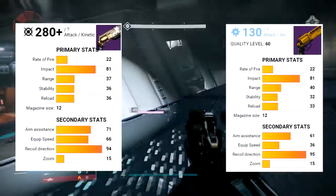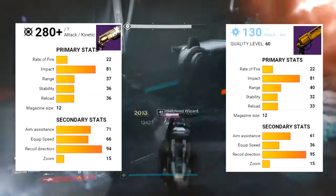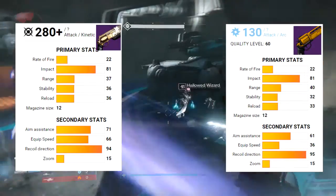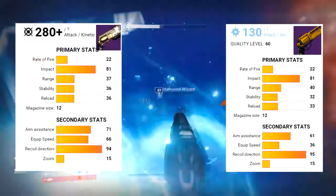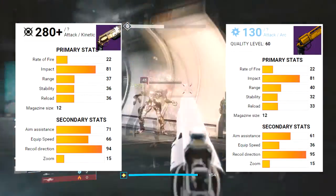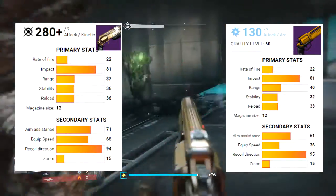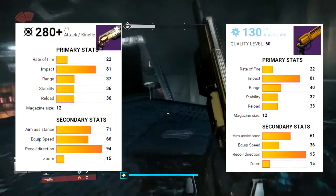Finale's rate of fire is 22, which is the same as the Fate Bringer. Impact is 81, same as the Fate Bringer — so do we have a baby Fate Bringer? Maybe. Range is 37 whereas the Fate Bringer is 40. Stability is 36, Fate Bringer 32. Reload is 36, Fate Bringer 33 — very, very similar stats.